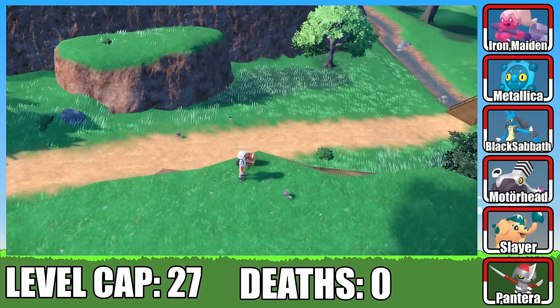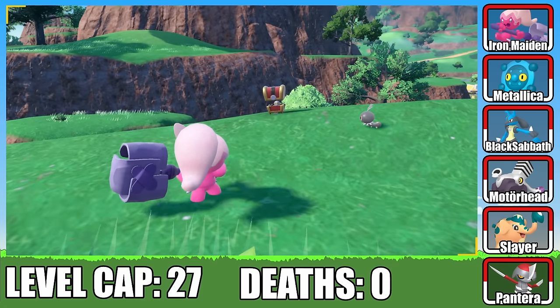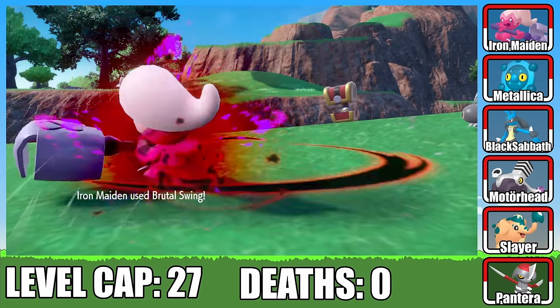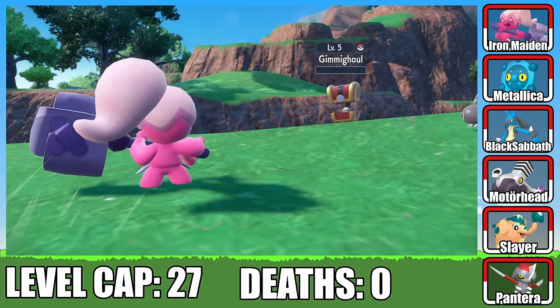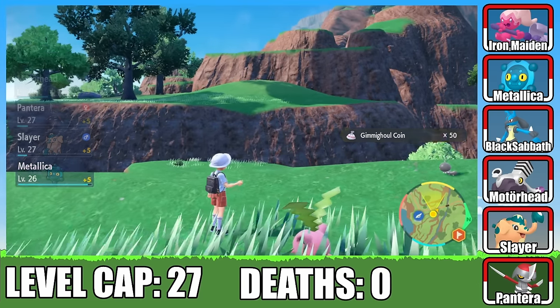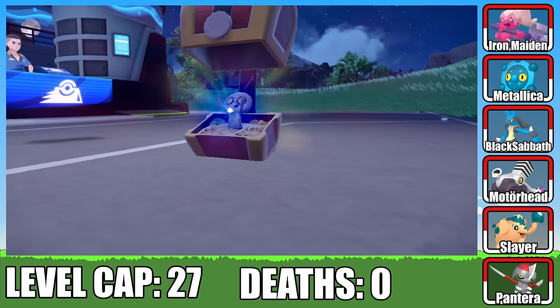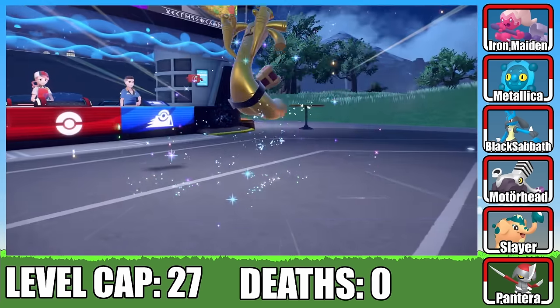After defeating Iono and earning our third Gym Badge, I've had enough of close calls. I go Goblin Mode and embark on a quest to fill my Goblin Sack with 999 Gimme Ghoul Coins. With the Sack of Gold filled, it was time for Slipknot to evolve into a Golden Ghoul. Having it on the team is a total game-changer.